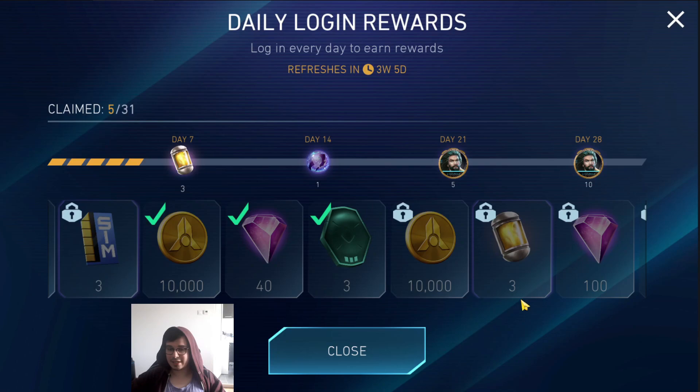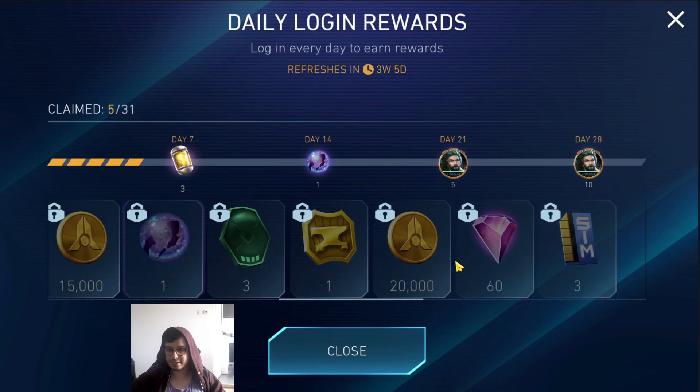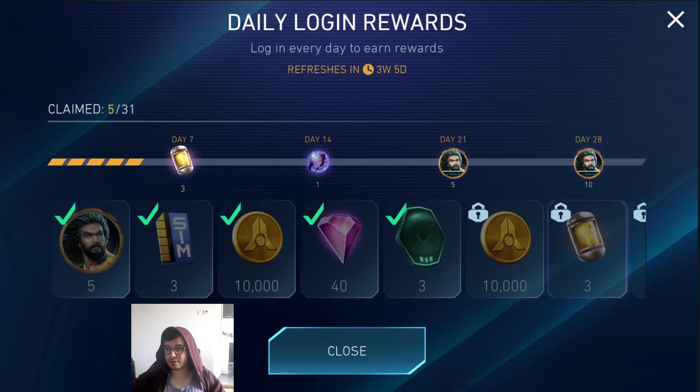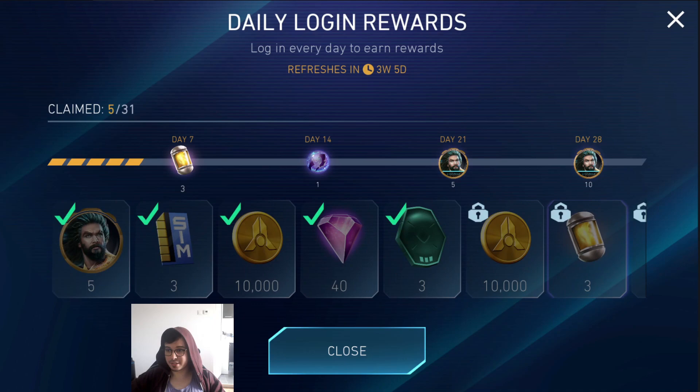First up we have the daily logins. There are a lot of different gem values here and from what I've seen this is consistent — you're going to get roughly the same things every month. Adding everything up results in 400 gems a month. That's pretty straightforward: you just log in and click this; it even appears as you open the game. No effort required, and if you miss a day you can watch an ad to get that day back.